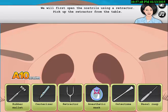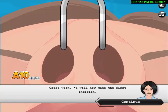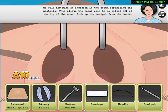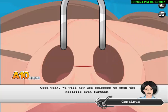We will first open the nostrils using a retractor. Pick up the retractor from the table — looks like this. Great work. We will now make the first incision in the column separating the nostrils, which allows the nasal skin to be lifted off the tip of the nose. Pick up the scalpel from the table.